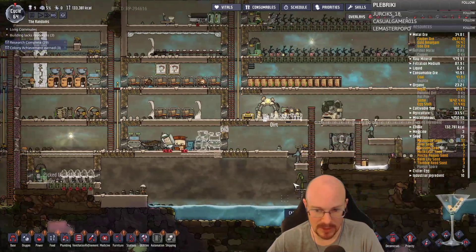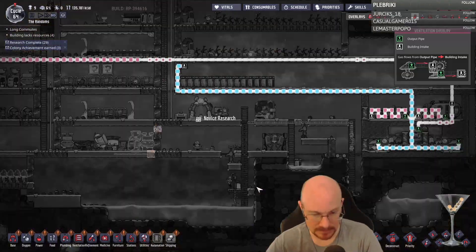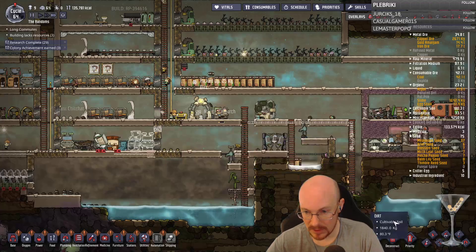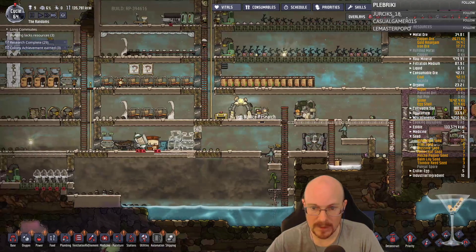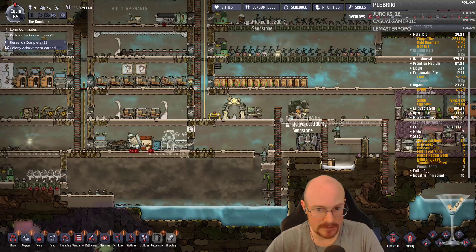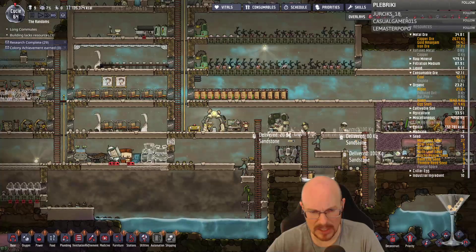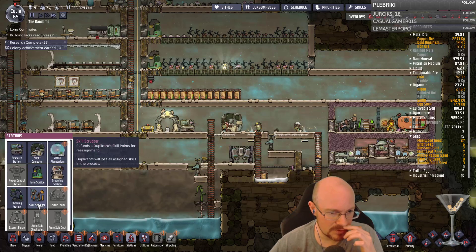We're going to let this build up for a bit and I'll swap this back eventually. I want the pee water to build up again. Priority nine on this stuff, please — not that guy though. Put the old decorator in the brain shaker — I don't have the brain shaker but that's a good idea, because I can use the skill scrubber to reassign her skills.